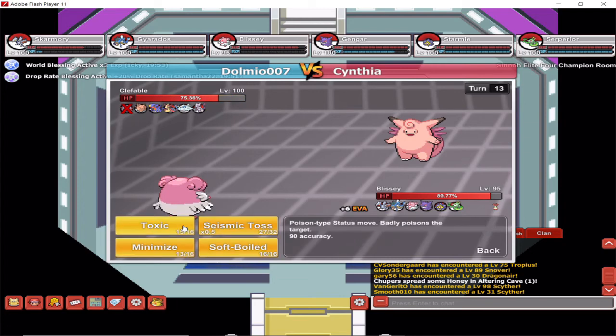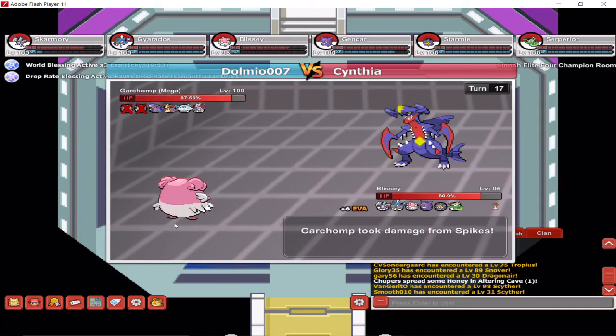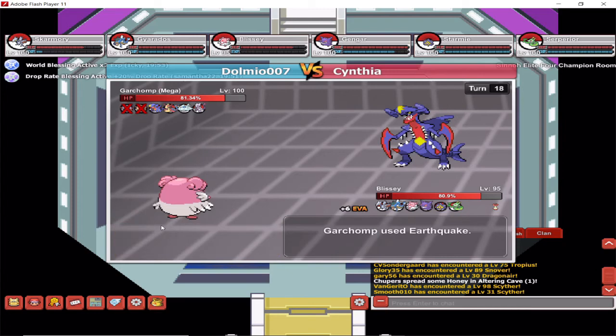Against Clefable I'm going to use Toxic this time, because I know it'll be effective, and from that point just keep using Seismic Toss to stall it out. I'll skip the boring details and jump forward to the point where Clefable is gone. Now we've got Mega Garchomp.